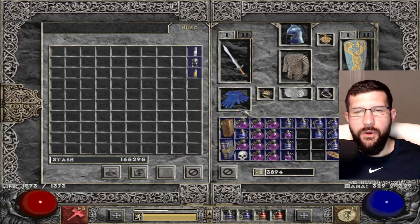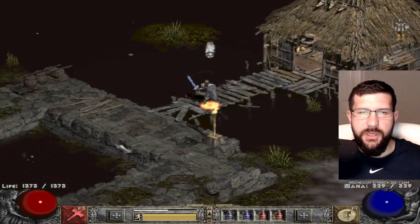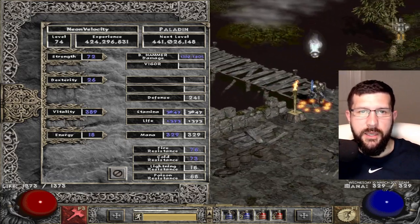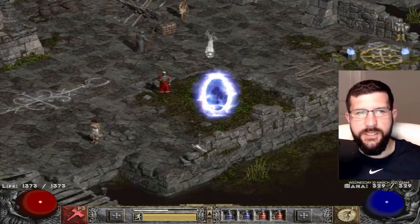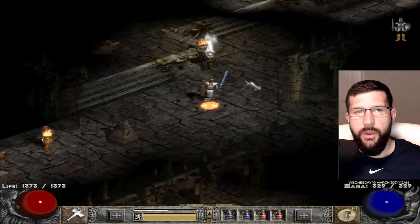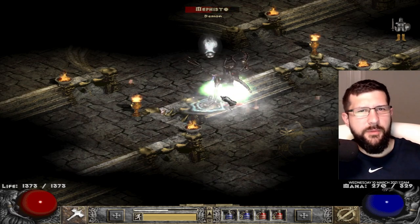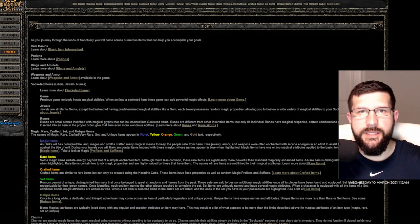The other potion is the thawing potion, which allows you to get rid of the freeze or cold effect on your character. When frozen, your movement speed and attack speed slow to a halt. Using these potions lets you keep attacking, keep running, and deal your damage as needed. These are also stackable up to about two and a half minutes.